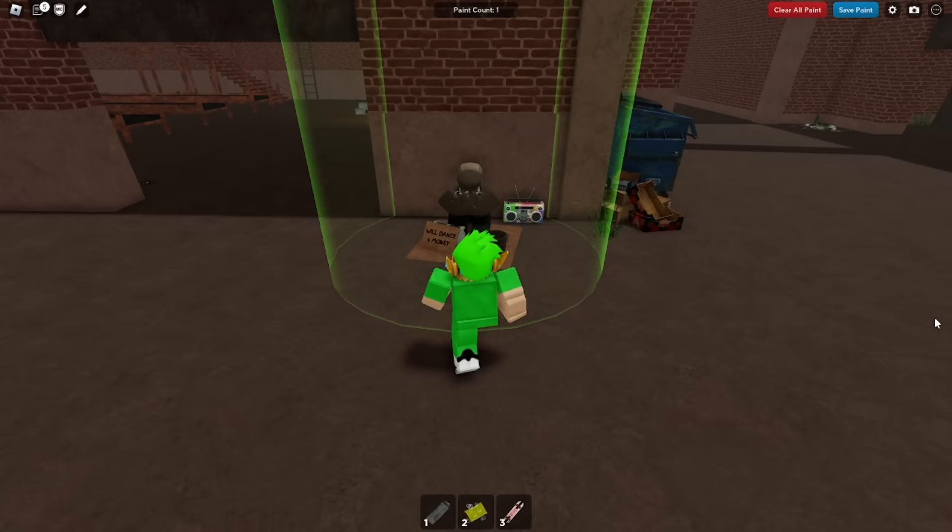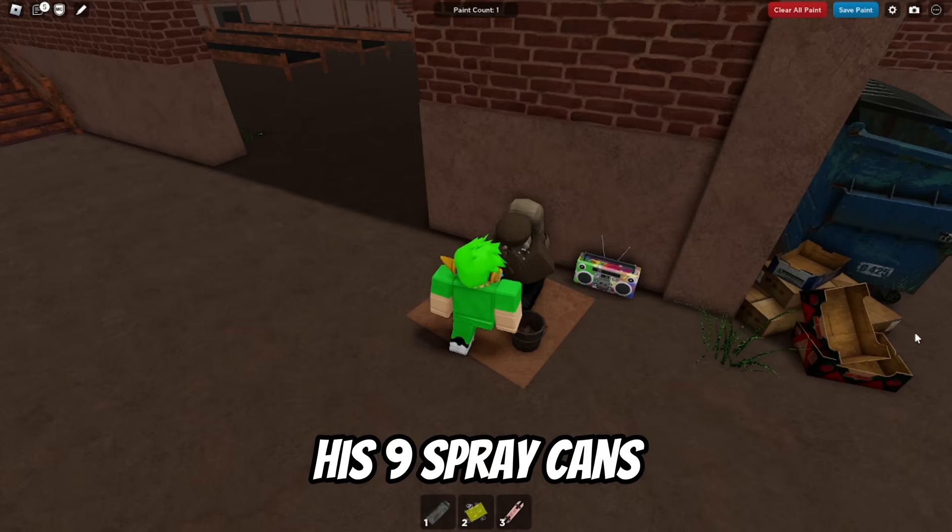This is how to get the hunt badge in spray paint. First, go up to this homeless guy and talk to him. He will tell you that a thief stole his 9 spray cans.